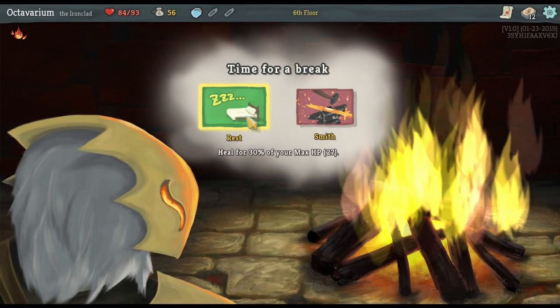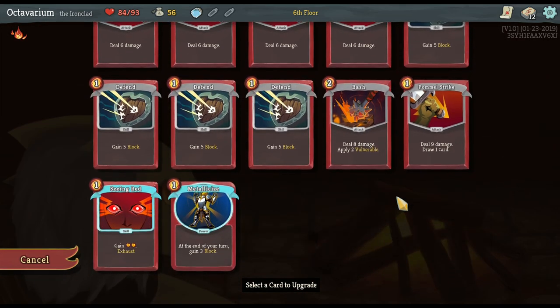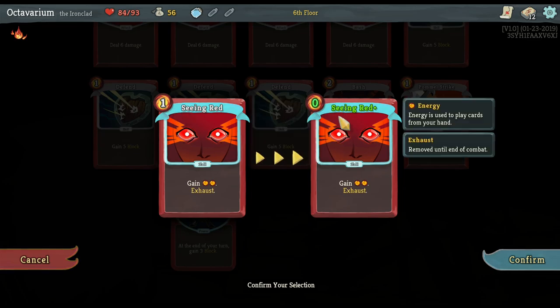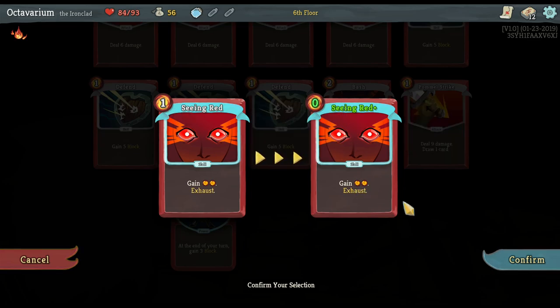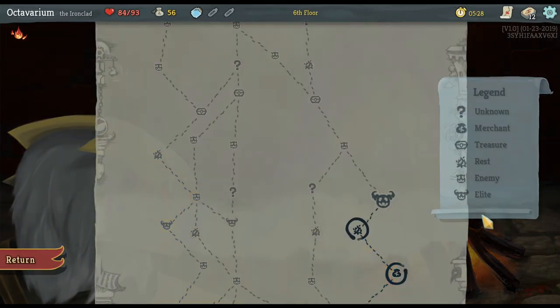When you go to the campfire you have the opportunity to rest and gain HP, or you can upgrade one of your cards in the deck. I'm going to upgrade a card — for instance this card which usually costs one mana will now cost zero and still have the same effect. So now I actually gain two net energy.